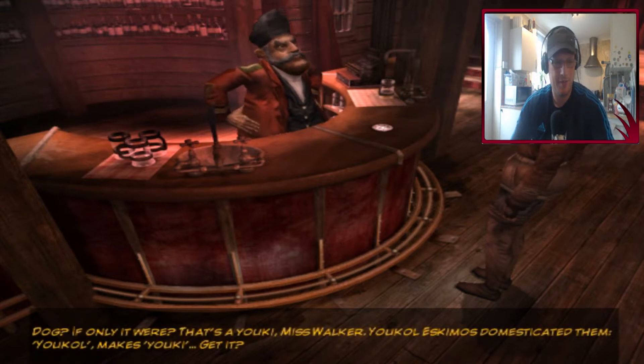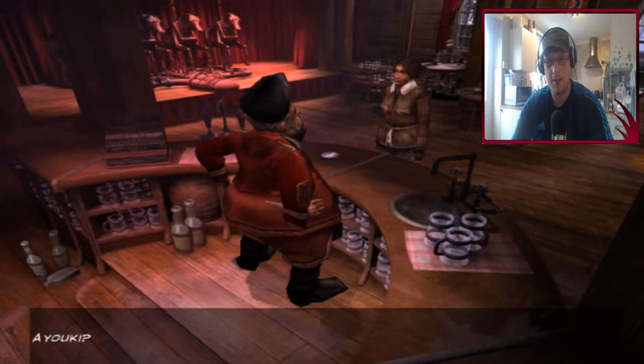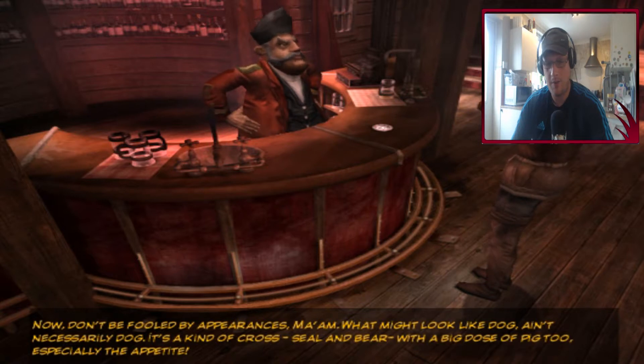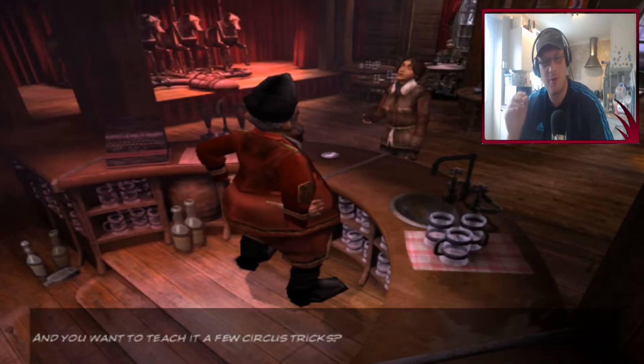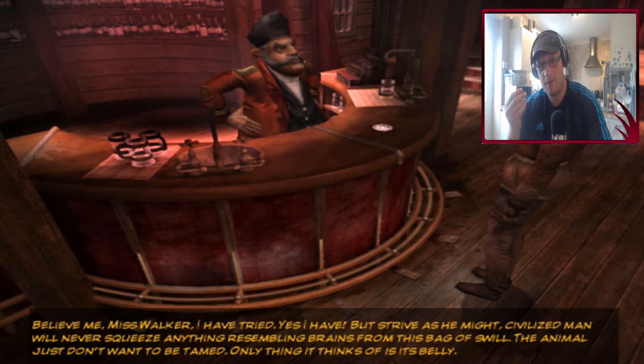That strange dog thing? That's a Yuki, Miss Walker. The Eskimos domesticated them - you call them Yukis. Get it? A Yuki? Now don't be fooled by appearances ma'am - what might look like a dog ain't necessarily a dog. It's a kind of cross between seal and bear with a big dose of pig too, especially the appetite. That's one of the strangest dog explanations I've actually heard. The animal just don't want to be tamed - only thing it thinks of is its belly.